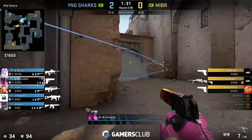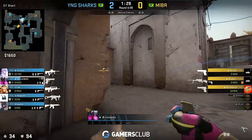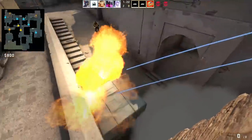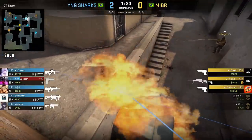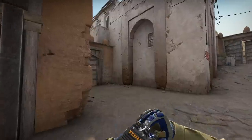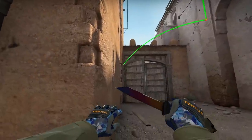Next up, Luca Oz's POV with a simple nade plus molotov for the Xbox on Dust2. Surely something that could come in handy in your future games — simply aim a bit beneath the top round area and walk plus jump throw, it does the work.